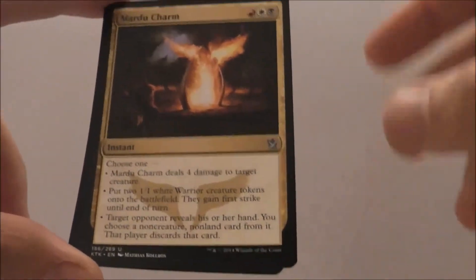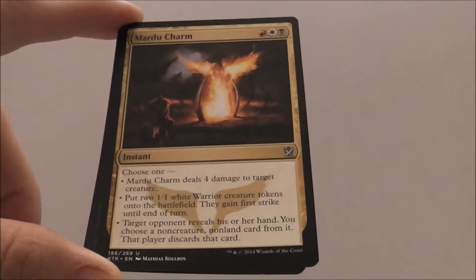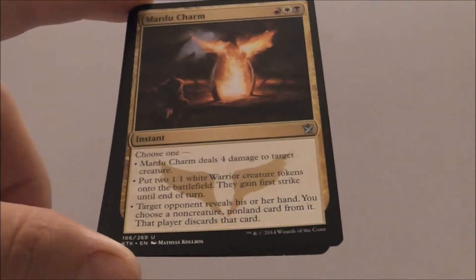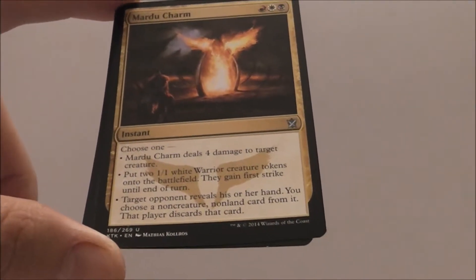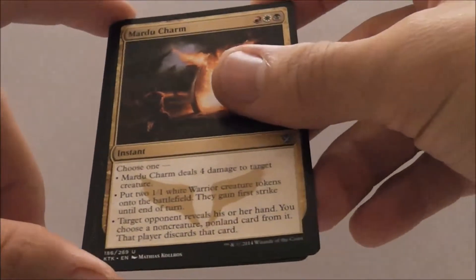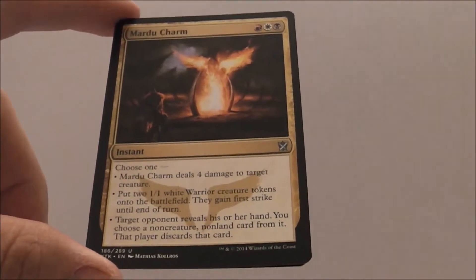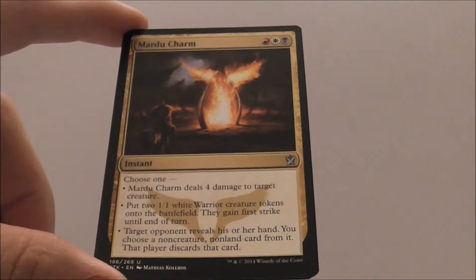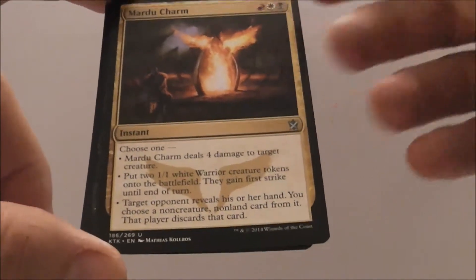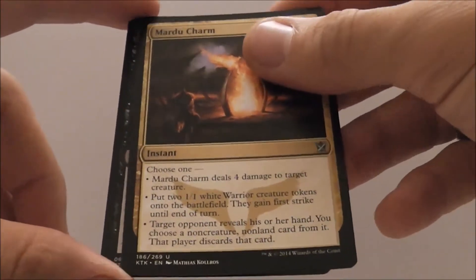The Mardu Charm — choose one: deal four damage to target creature; put two white warrior creature tokens onto the battlefield and they gain first strike until end of turn; or target opponent reveals their hand and you choose a non-creature, non-land card and they discard it. Not the strongest of the charms for sure. I like the warrior token making. I'm definitely not going to first pick this card, but if I were in these colors and running a warrior deck, then for sure. But I'm not at all excited about the Mardu Charm.